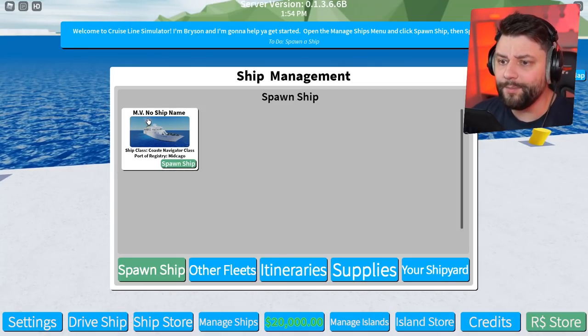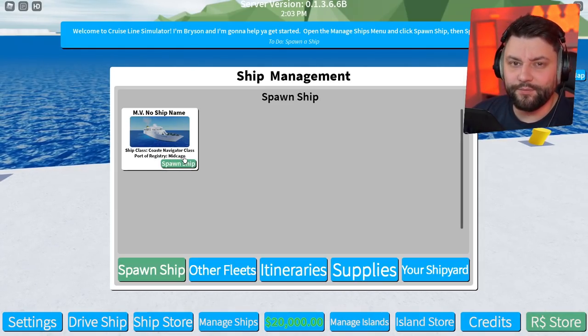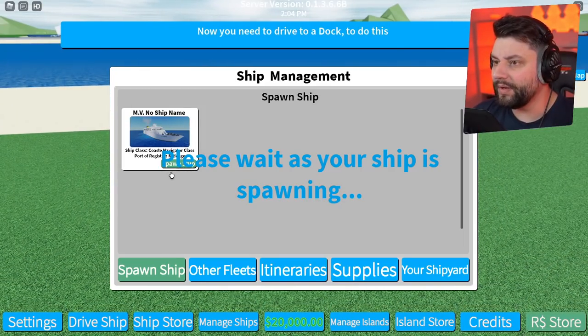So here we got the MV — no ship name. Can we give it a name? Ship class: Custer Navigator class. Port of Registry: Mid-Kago. We can register the ships at different ports — this sounds kind of amazing right now. Please wait as your ship is spawning.